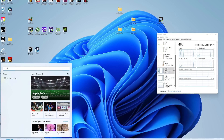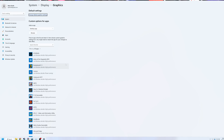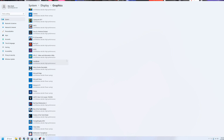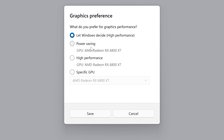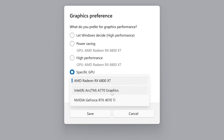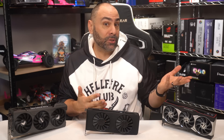Another interesting thing you can do is go into the Windows graphics settings menu, which shows a full list of 3D-enabled titles and applications currently installed. For each one, you can click Options and then the radio button for a specific GPU. This lets you tell your system that when you load up Cyberpunk you want the NVIDIA card to run it, but when you play Assassin's Creed, you'd prefer to use the AMD card because it happens to be faster in that game.